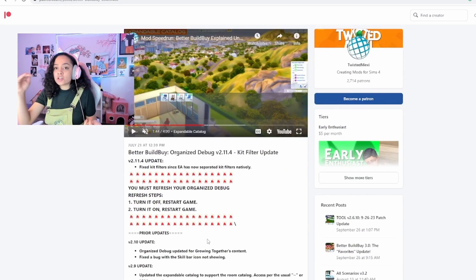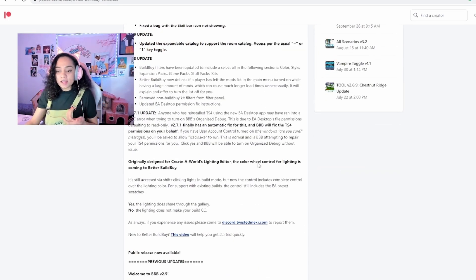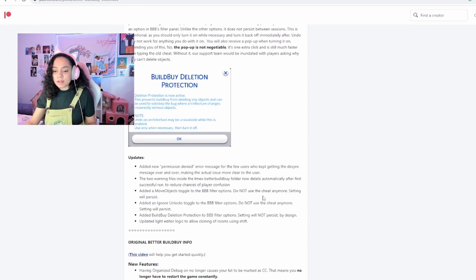It also includes different panels where you can check off whether you want debug to show, and it even shows off the different kits. So if you want to select a certain kit, all the way down to bought items and custom content, and being able to show those — I find those very helpful. It really just categorizes and helps me hunt and search for certain items, especially debug and live edit. Those are the two I found very helpful. I absolutely love this one. Let me know if you guys already have it or if it's something you're looking into getting.